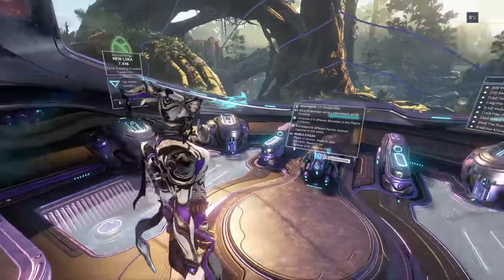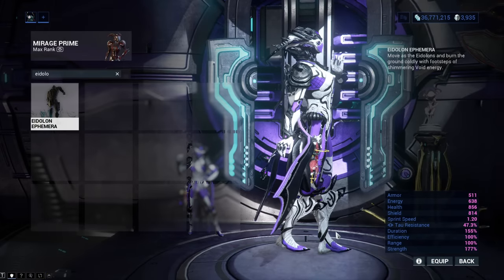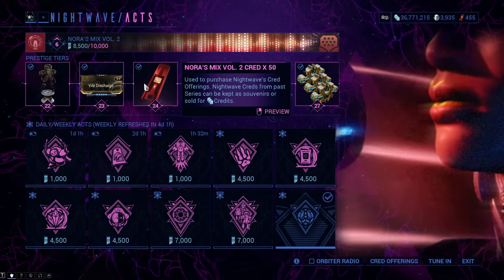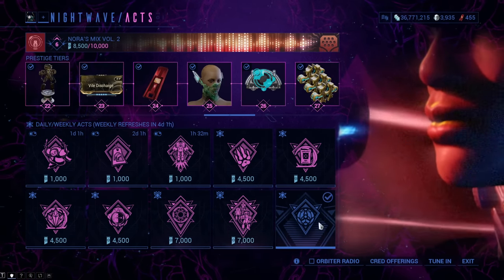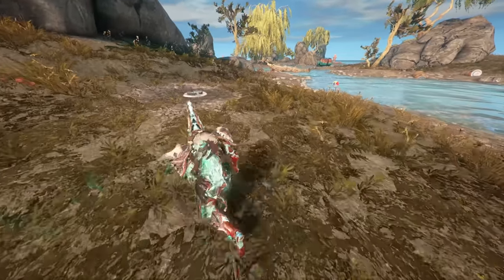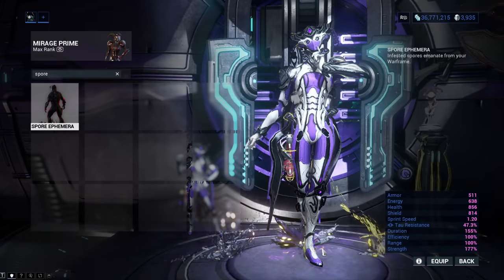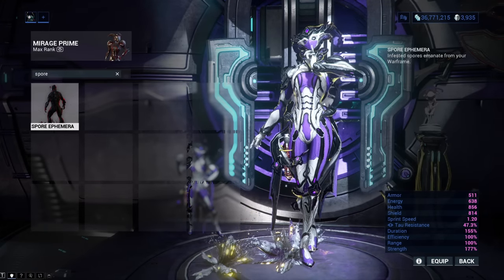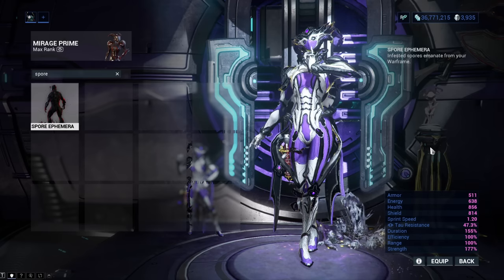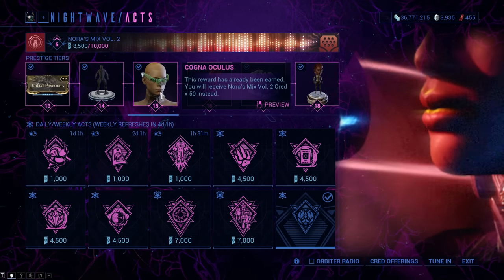That is it for the Kuva Liches and Sisters of Parvos Ephemeras. Now let's go to Nightwave. Eidolon Ephemera adds visual effects of the Eidolon to your step. It can appear as a reward among the Nightwave reward pool, but the chance of it appearing is quite low. Spore Ephemera looks quite bad — it will spawn infested masses on the ground and give you a terrible visual effect. But that is just me being grumpy. You can get the Spore Ephemera if it is in the reward pool of the current Nightwave event.